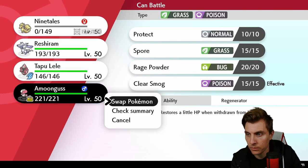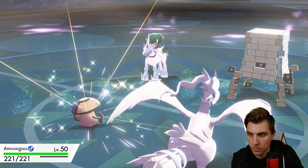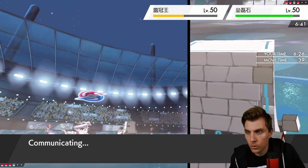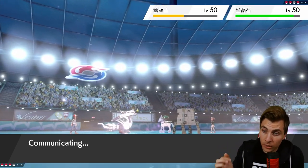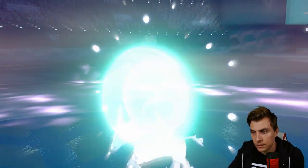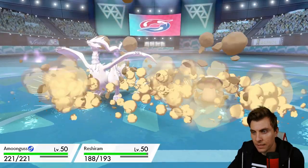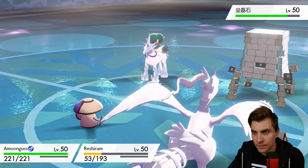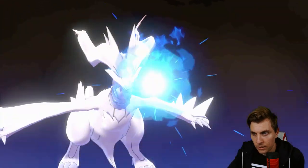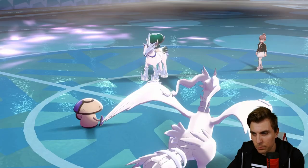Amoonguss and Tapu Lele are in the back — not the Pokémon you really want. I think we let Ninetales go down, use Heat Wave, and protect Reshiram. Then we get Amoonguss in and put Calyrex to sleep — it doesn't have Safety Goggles. We'll Spore into Calyrex and go Blue Flare into Stack Attacker, hoping we don't get flinched. They're Life Orb so they'll hit pretty hard, but Reshiram should be able to take at least one Rock Slide. Blue Flare should be enough to take down Stack Attacker.